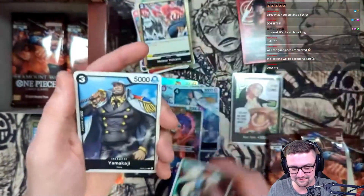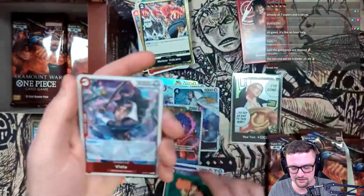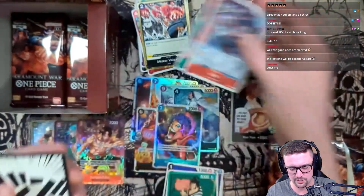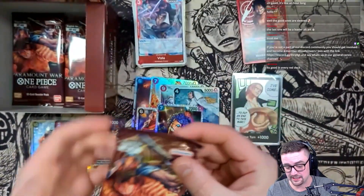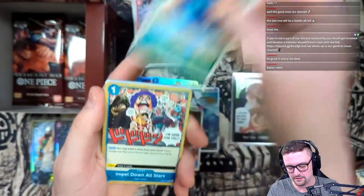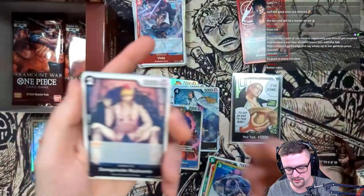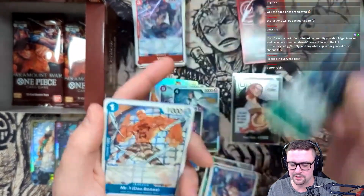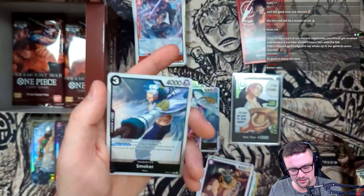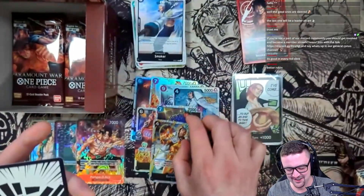Strawberry, Belmer, Rakuyo. Kinemon - nice! Vista - beautiful, this card is so sick. I think I've only pulled this one so far. Brook - it's good in every red deck, literally will be good in every red deck, that's for sure. Wanda - it's almost like Robin but just better because it's on play. Robin's nice because you can basically retain doing her attack. Another Smoker - we take those, yes!